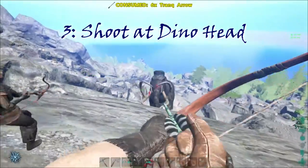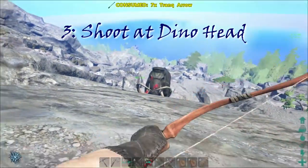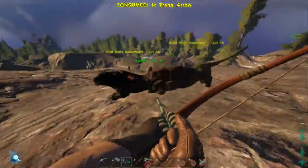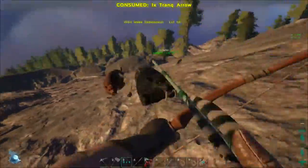Tip number three: shooting the tranquilizing arrow in the animal's head is the quickest way to build the animal's torpor. However, it can be difficult to aim when trying to tame saber tooths or quick animals, so just try your best.